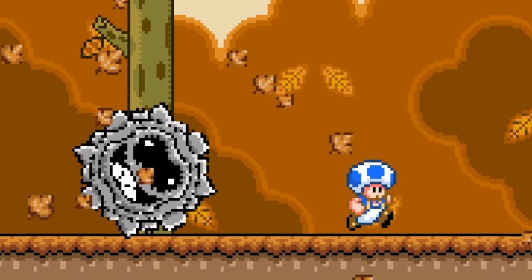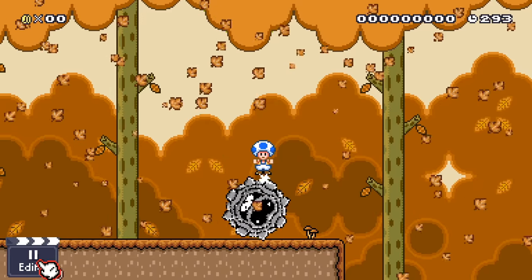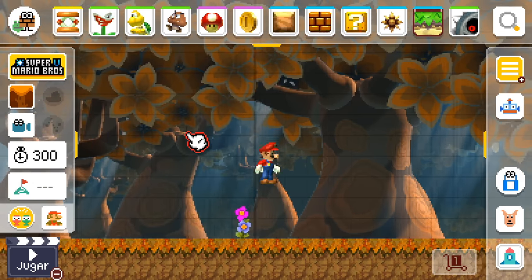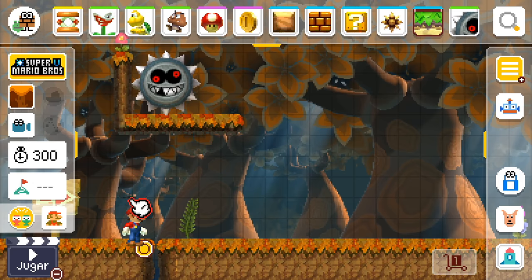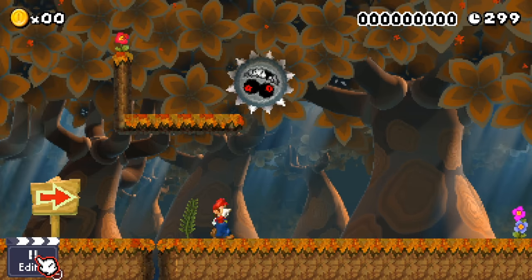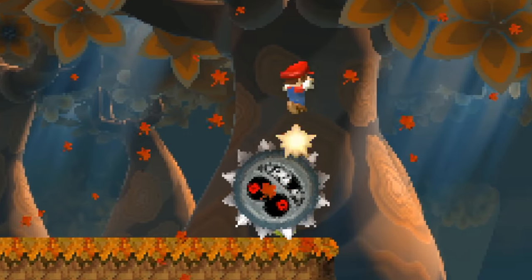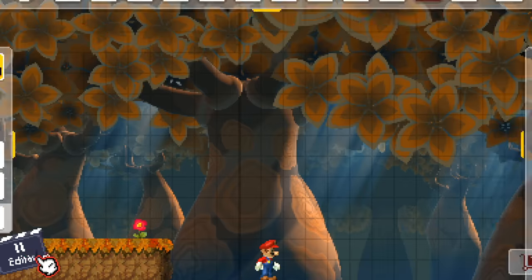We also have Mario World which has parallax scrolling — that's pretty cool. The leaves look really nice. I assume we can spin on the guy — yeah, we can spin on him, that could be fun. And we also have New Super Mario Brothers U, but it's kind of super duper pixelated so it looks like New Super Mario Brothers, which is pretty cool as well.